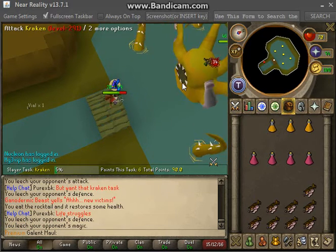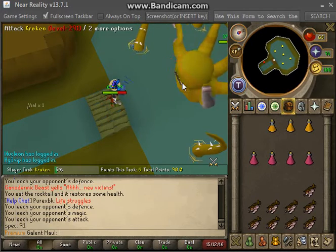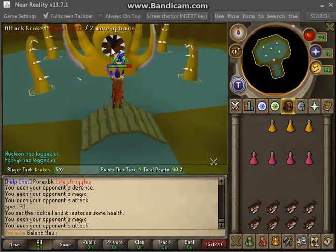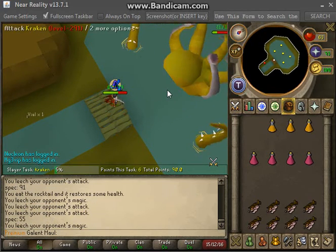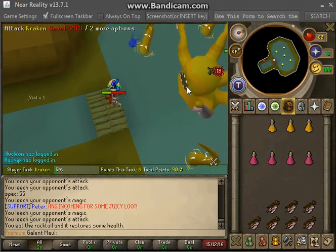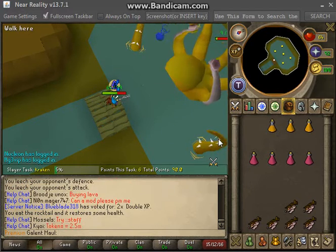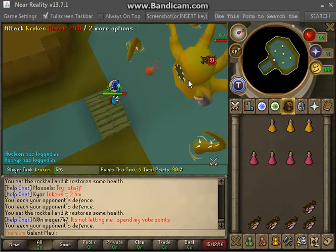Trying to get one more kill in before my recording limit. I've also heard people killing all the tentacles first, then popping the Kraken and soul splitting on them. I haven't tried that method myself. I've also heard people bringing blood barrage and soul split together, and the healing just keeps you topped up, but I'm not sure on that either. This is the only method I've used because it got me like 17 kills when you could just camp it.